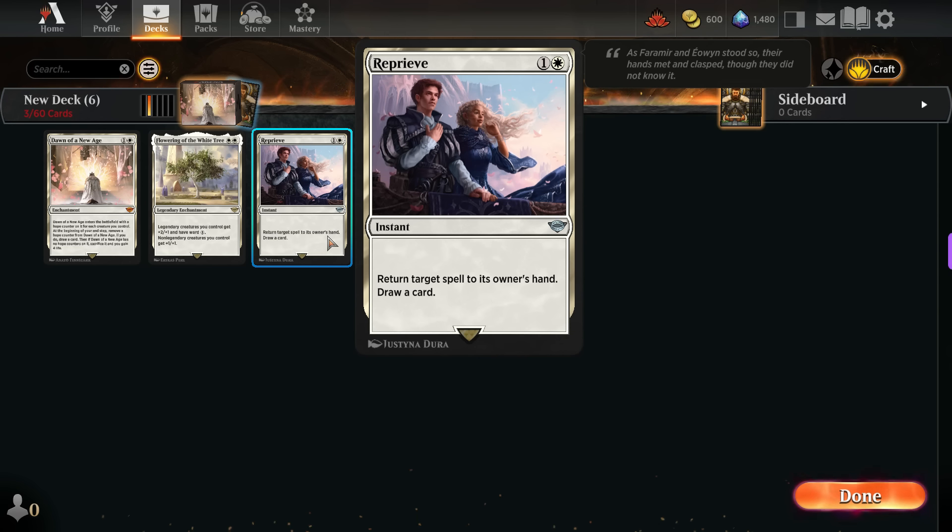Moreover, I already know what they will try to play next turn as they often attempt the same spell again. And this gives me an advantage because I can prepare myself better for their next move.